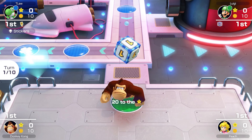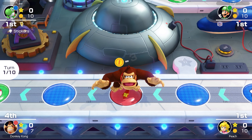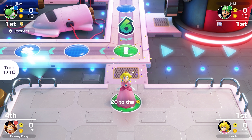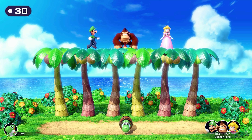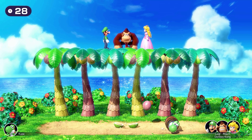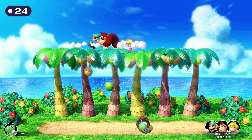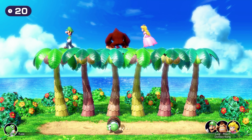If players keep landing on the event space, everyone keeps getting sent back to the start. My idea was to land on the event space every turn and prevent anyone from making it further than 14 spaces. Everyone would be trapped at the start, and you could only win using resources from those first 14 spaces — items from item or lucky spaces, and stars only from bonus stars at the end, or maybe a hidden block.